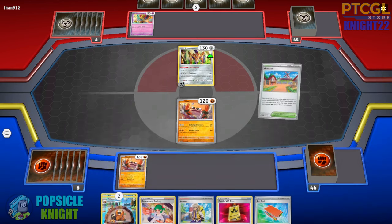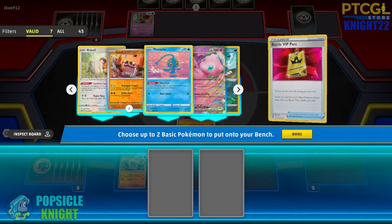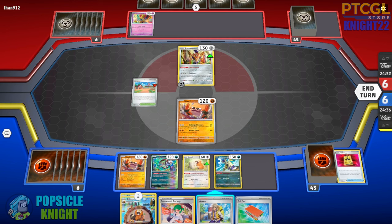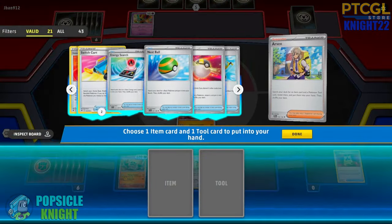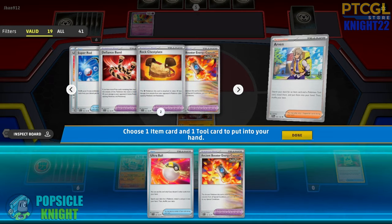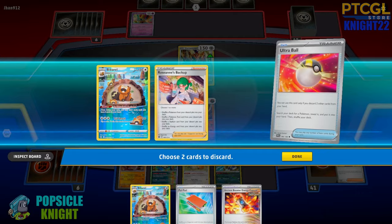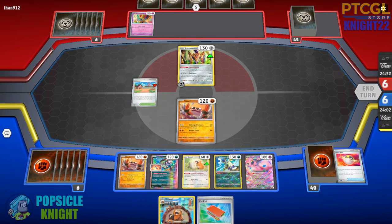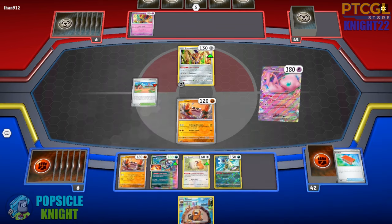Arvin first — let's get Brute Bonnet in play. Battle VIP Pass will also get us a Bidoof and Radiant Hisuian Sneasler to increase our poison damage. Unfortunately we don't have any Double Turbo Energy and there's no way to draw into them. I could get a Double Turbo Energy — Ultra Ball to get a Mew EX and then maybe draw into a Double Turbo Energy. I'll discard Bibarel and Roseanne's Backup for now, get a Mew EX, put the Ancient Booster Energy Capsule onto Brute Bonnet, and use Pal Pad to get cards back to the deck.